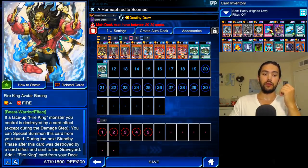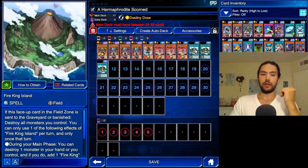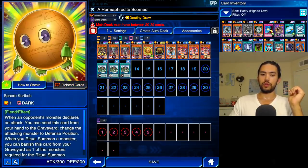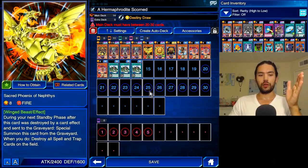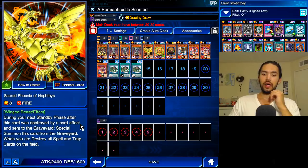Another good Fire King to use is Fire King Avatar Barong. When Barong is destroyed, it searches during your next standby phase — and that's mostly going to be searching for your Fire King Islands so that you can just destroy your Ubel. We're going to do one of him. And then we're going to do some Karibos. Since we're using Fire King Island, there are only two winged beasts we can special summon with its second effect. One is Hazy Flame Manticore, which is fine, but we're going to go with Sacred Phoenix of Nephthys — keeps your opponent's back row in check, a beautiful cycle of rebirth and destruction.